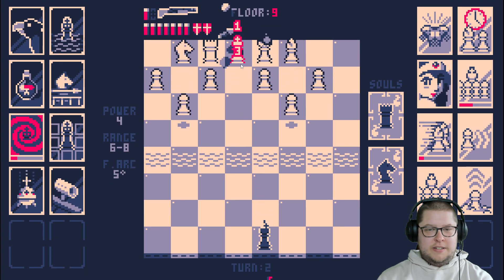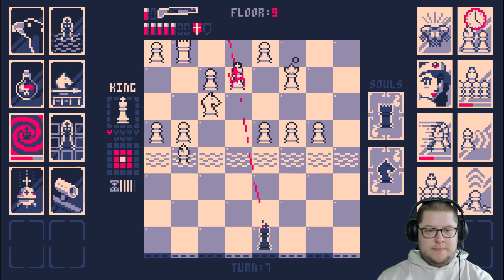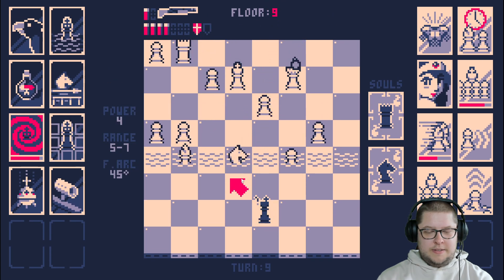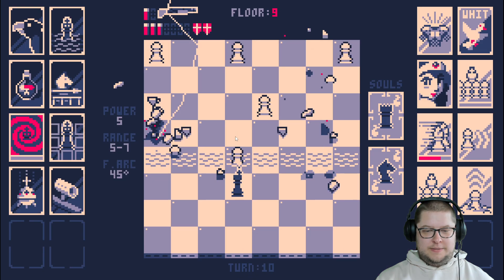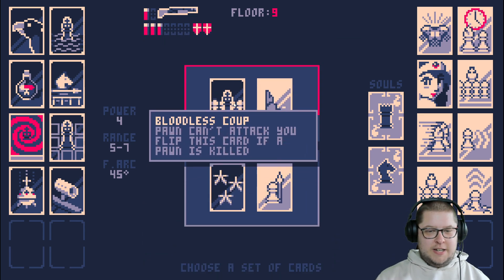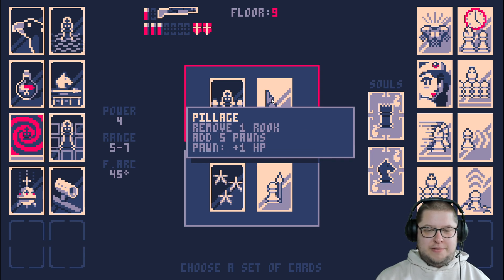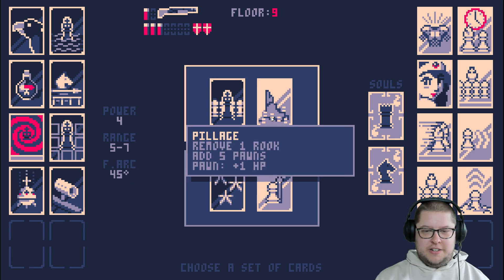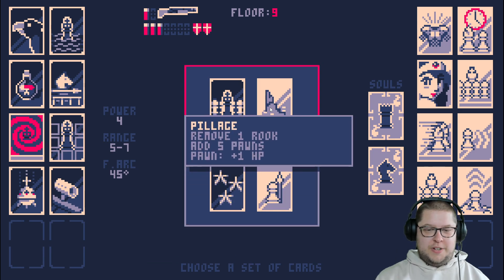Victoria unlocked! Cool. There we go - the process of the entire army being annihilated. Bloodless Coup - pawns can't attack you, flip this card if a pawn is killed. Pillage - move one rook, add five pawns, and pawns will have more health. These are both awful. So regardless, pawns are getting more HP.